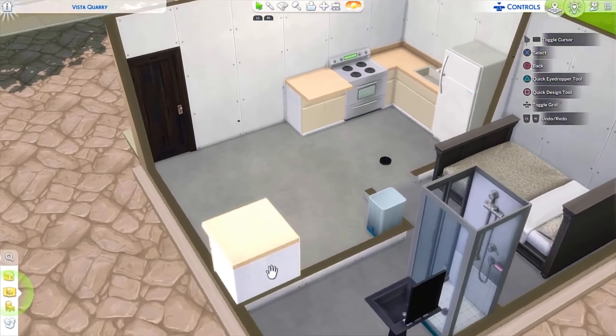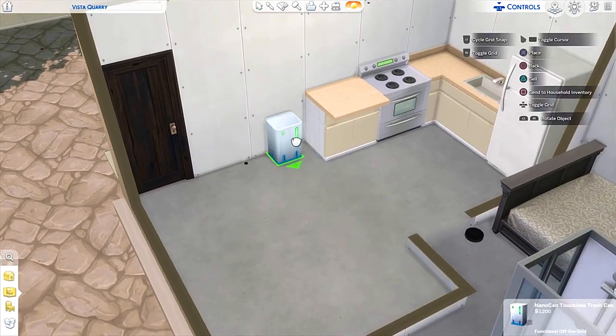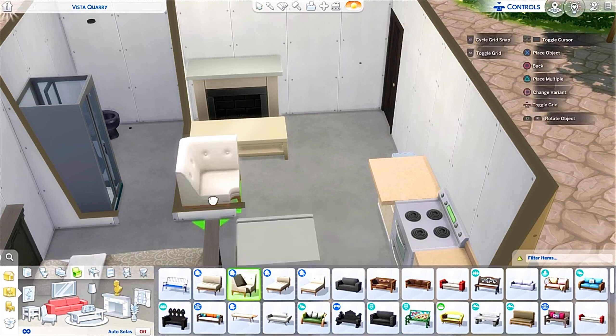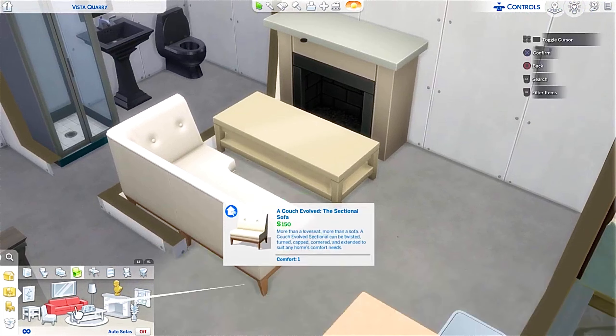I never like getting one sim with a budget of 20,000 simoleons and then having the house cost 20,000 simoleons — and then I'll have to suffer and be hungry. I don't want that. So I'm trying to make a starter home where I can at least feed myself with a decent meal.